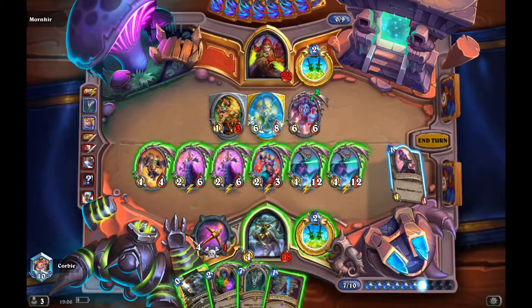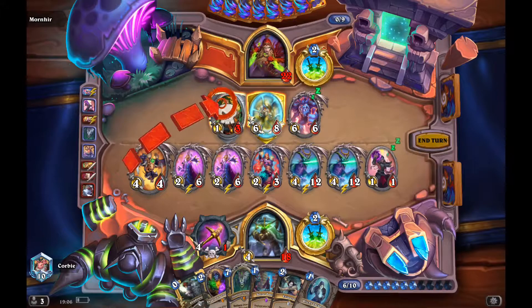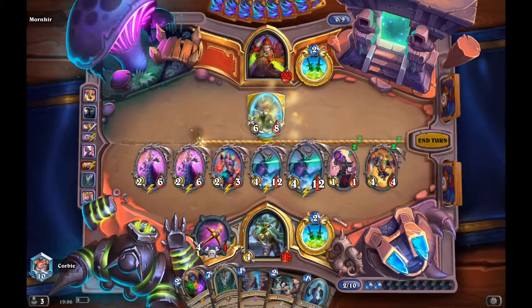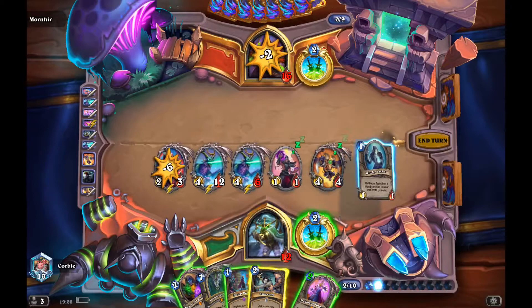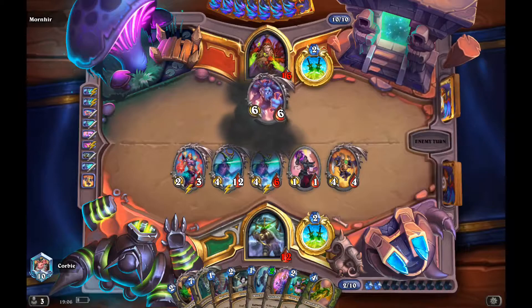I'm just going to try to control the board from now on. He gets a Kronk's but I'm still pretty well off. I'll go Eviscerate — that helps me control the board. We get the Witchy Lackey which is actually really good. I should stop the ship — it's not the best play since I already used my Kronk's, but there may be larger minions coming that require it. I try to play the Witch Lackey but don't have enough mana, so it comes back to my hand.